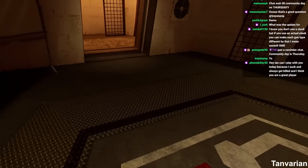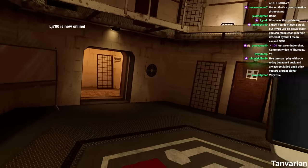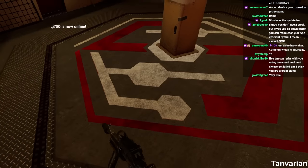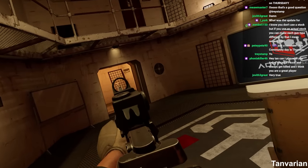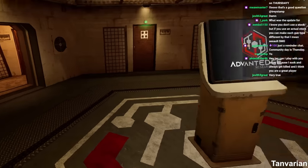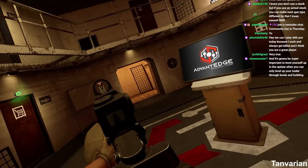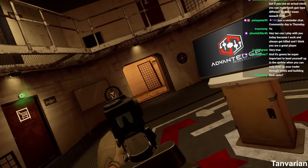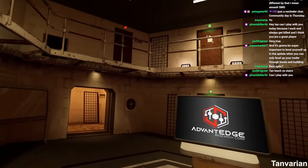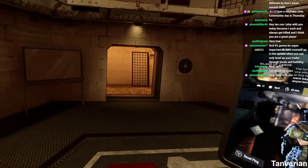I want to drive home the point: ADSing is for medium to long range, or if you're already ADSing and peeking a corner — when you're not surprised and need to quickly react. That's when the ADS practice comes in. Point firing is for very close combat, close quarter combat, and reactionary combat.